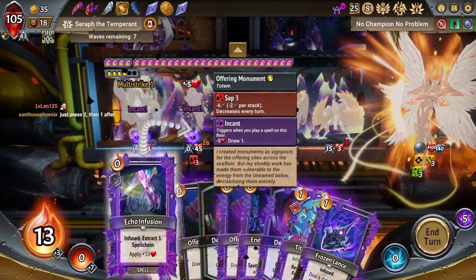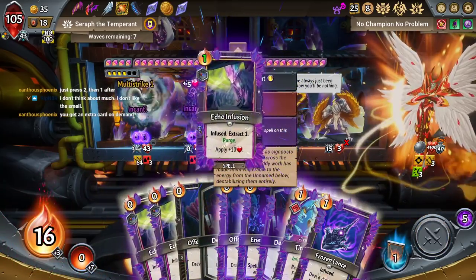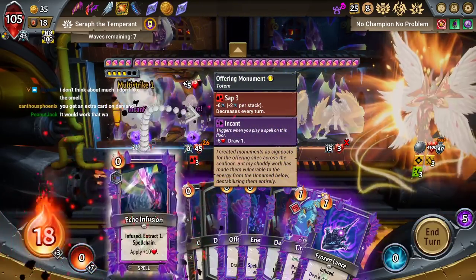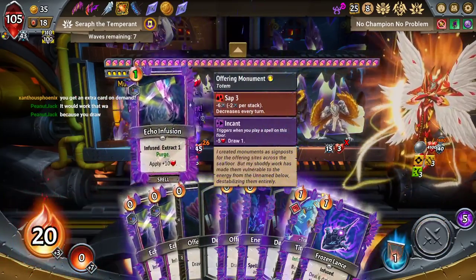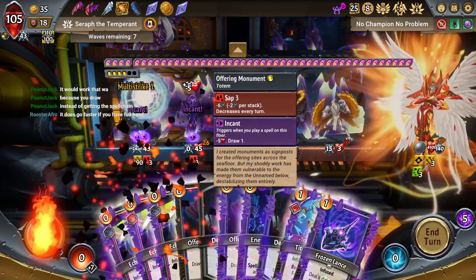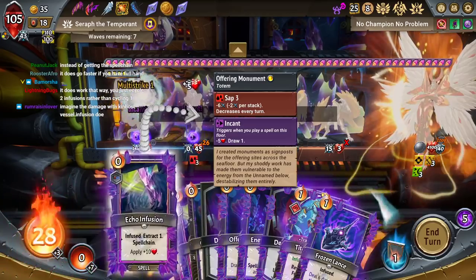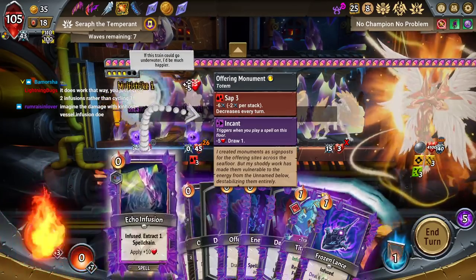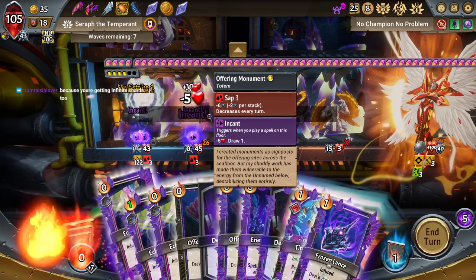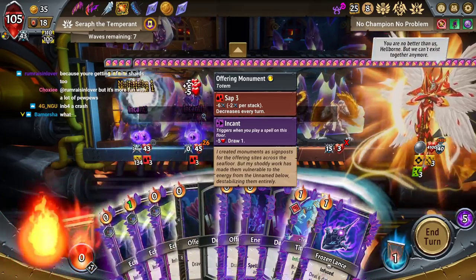I should not have put spell chain on this card, even though it is good. It definitely helped a lot, but it adds a lot of animation time. It works that way because of the draw. Yeah, so I'd have to have another card in the discard pile. Yeah, so I could — could I do it like this? Yeah, there you go — you do it like this. Are they gonna go off the screen? They just go off the screen. That's pretty funny.